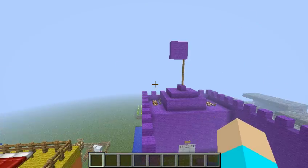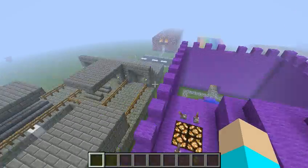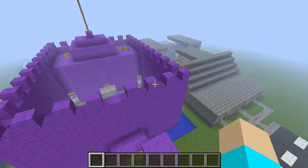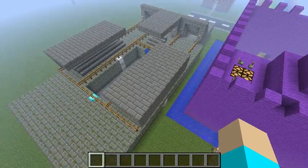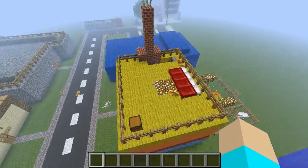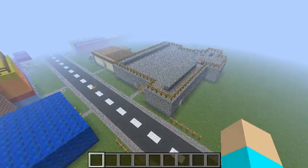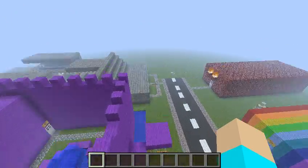Last thing I want to mention: in order to get a Silk Touch pickaxe, which I was trying to get to show you guys a Week 17 Snapshot update, I made like nine or so diamond pickaxes. They're all enchanted with pretty good enchantments, but they're not Silk Touch, so I couldn't use them. I didn't really want to throw them away or put them back in my inventory and have them be gone forever. So I've hid all nine pickaxes all across town.